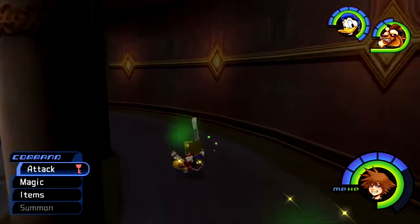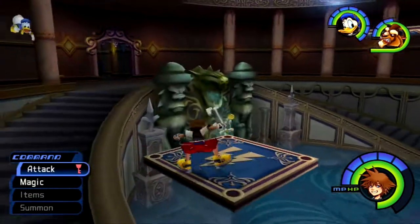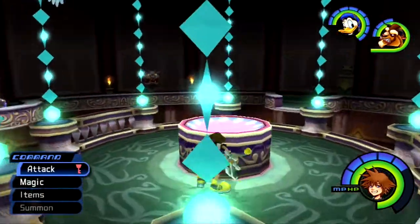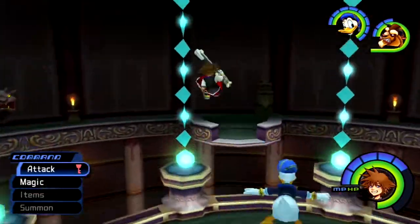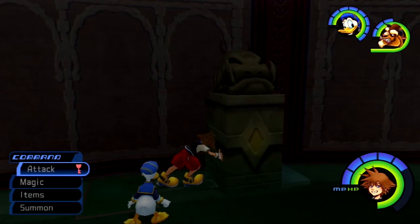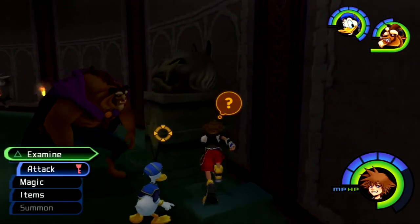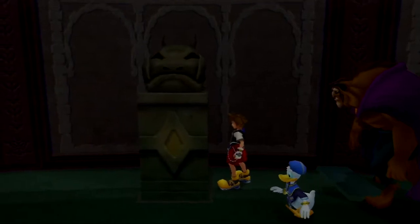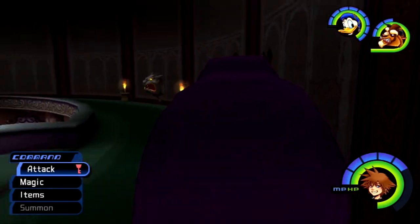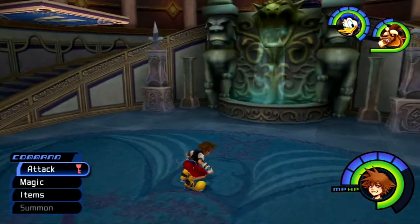Beast has loud footsteps, which makes sense because he's the Beast. Sometimes he sounds like my neighbors walking outside. It's like the Beast is actually making me paranoid. Is there anything else I can do here? Maybe push it the other way — because I could push stuff in this game. I'm pushing stuff, doing things. I forgot that you can actually just simply push stuff, and pushing stuff is something you've been able to do for a while.